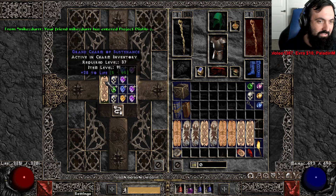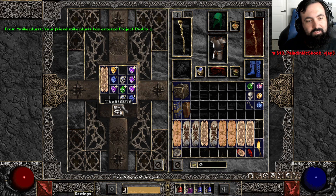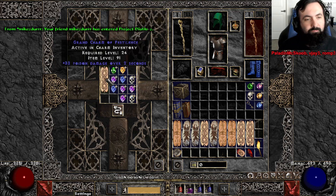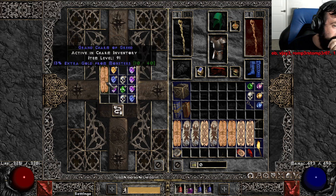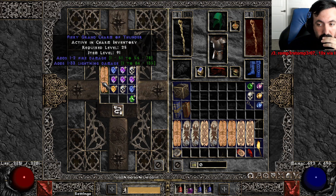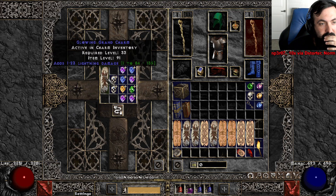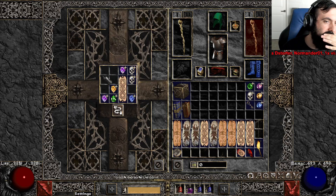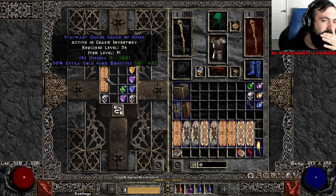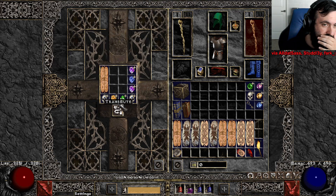Vengeance wants lightning damage, they want flat damage, and they want life usually. That's an insane GC of some kind. Bow skiller, full damage. Where are those GG lifer skillers? I already found a 21 life cold GC earlier this season — it's better than the ones I'm rolling today.